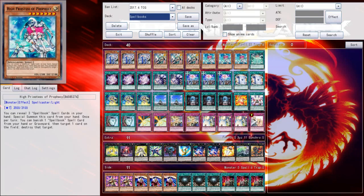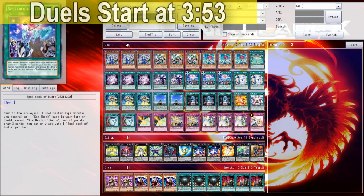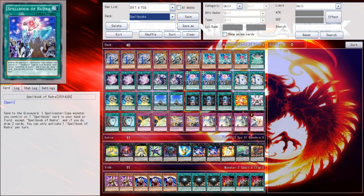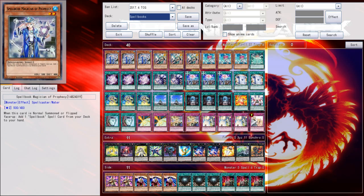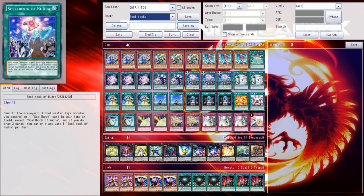Hey, what's up guys? Phoenix here. In this video, we're going to be testing a different Spellbook variant using the new support coming out in what I believe is Code of the Duelist — Spellbook of Rudra, basically the new draw card, the new support that this deck has. I wanted to go away from the Demise build for a couple of videos and start testing it against decks that could be prominent contenders during the time frame of when Code of the Duelist comes out.